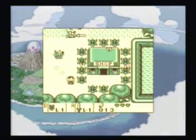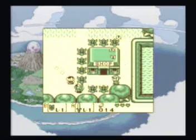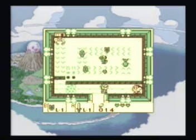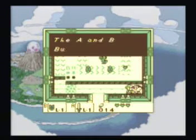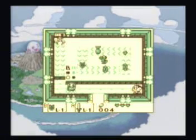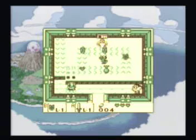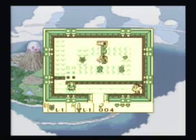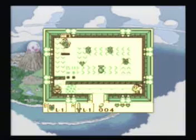Once you have at least 10 rupees — I have 13 now — you need to go to this shop. This is called the Trendy Game; it's your first real mini-game. If you talk to him, he tells you how it works. It's basically a claw game: make it move a direction with the B button, then click A to bring the claw down onto an object. I recommend playing this game and collecting the Yoshi doll, which starts a trading quest.